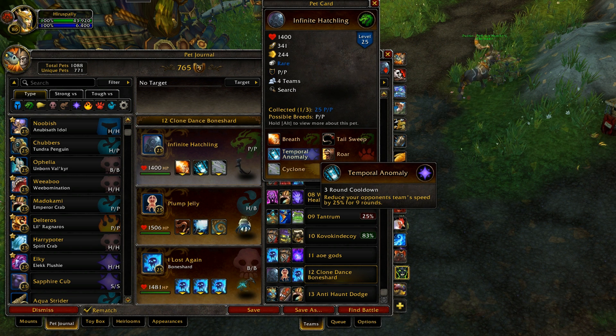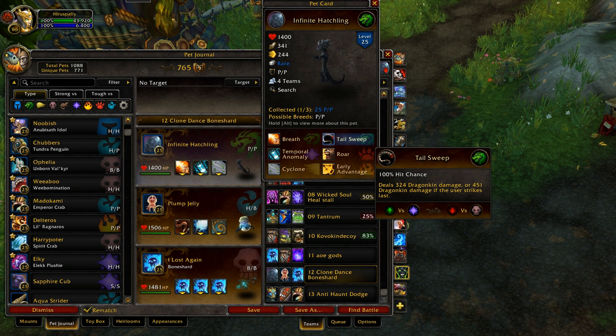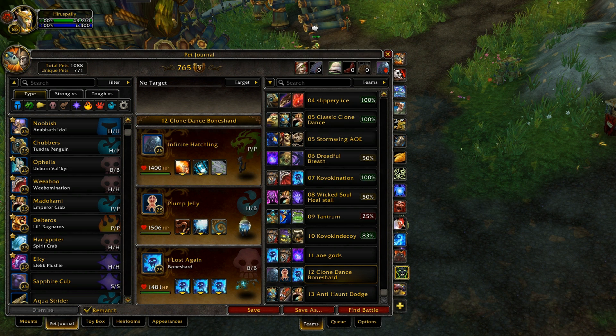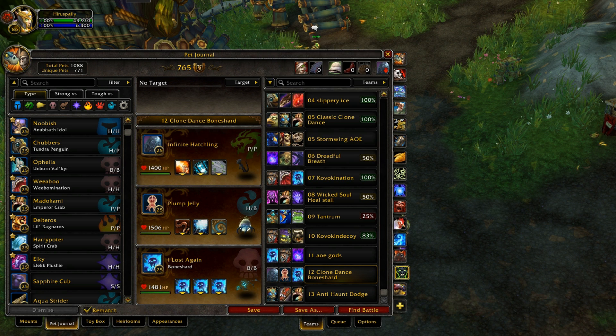Temporal anomaly is basically a debuff for your opponent's team of 25 for nine rounds. It's not as good as dazzling dance, I'll be honest, but it's a neat little alternative. I went with breath instead of tail sweep since I figured with temporal anomaly I'd probably be faster than my opponent — which was not the case. Turns out meta pets these days are all very fast, and a 25-speed decrease is not good enough for a pet with only 244 speed to go first.